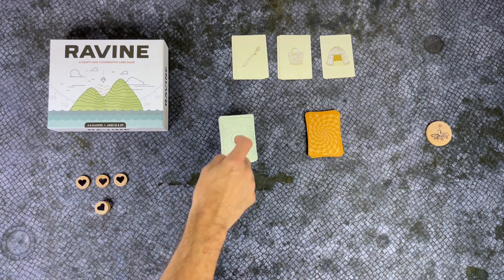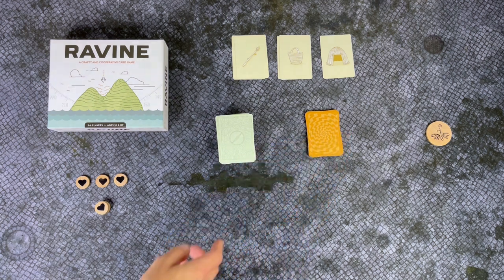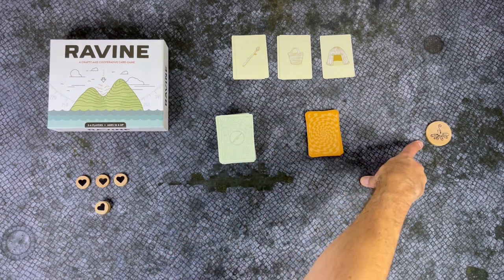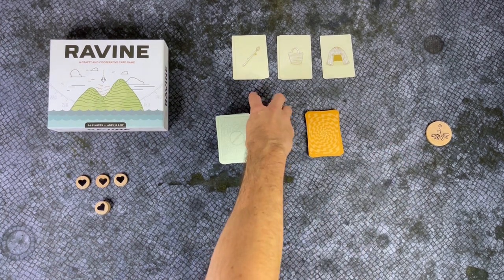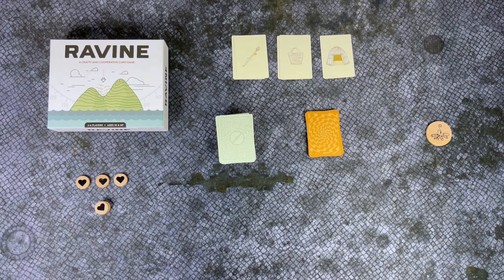You're going to set up the forage deck after shuffling, and the madness cards here in the center. Your fire is going to start as out, and then you'll put your spear, basket, and shelter cards here at the top so everyone can grab them.